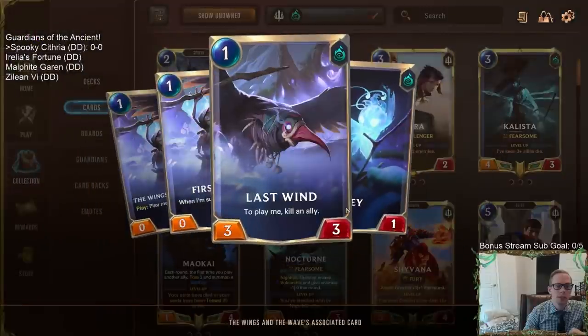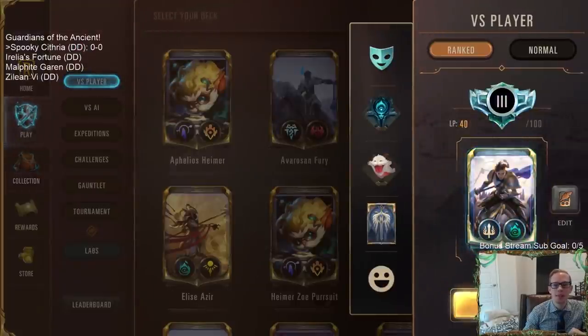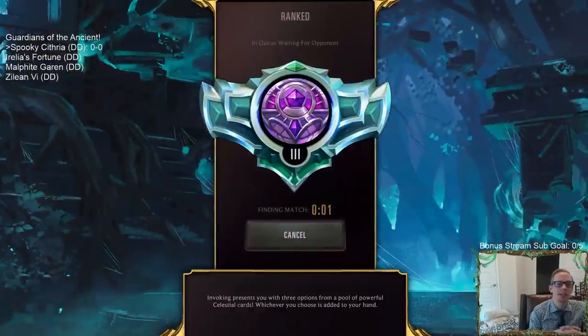We also have the new epic Wings and the Wave — though it turns out you don't get to choose the wings, you have to choose Last Wind. Anyway, let's go ahead and get to it — we're going to play five games in ranked with Spooky Cythria starting us off.